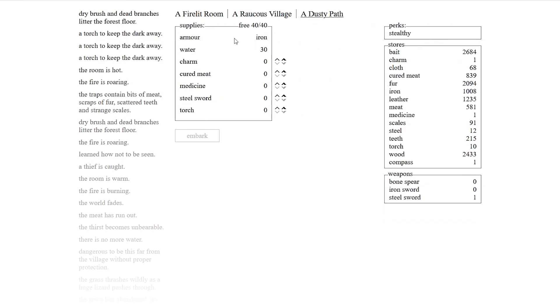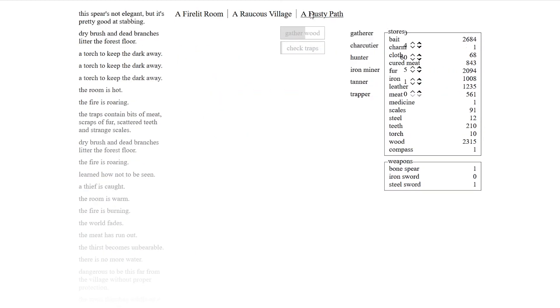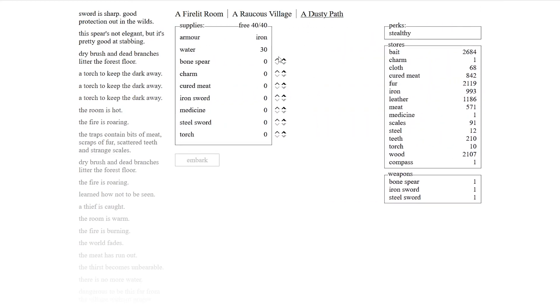Wow. Let's make a bone spear. Steel sword, iron sword — nice. We'll get both of those. Always one medicine to be safe. Two torches. This is a pretty good typical safe setup for what we're going to do. We'll go up for ten. This seems pretty good to me. We know up north is not too much of the steel mine.